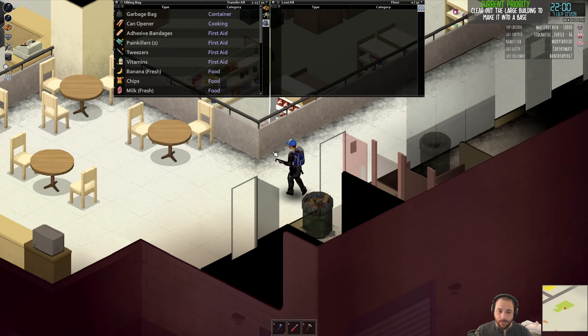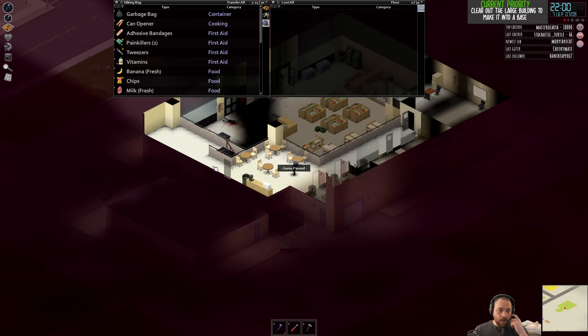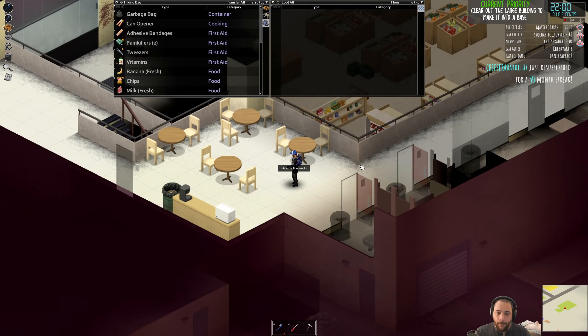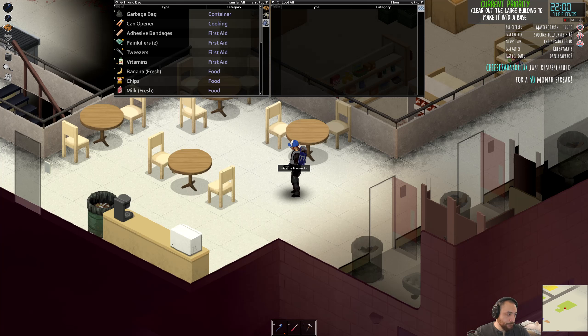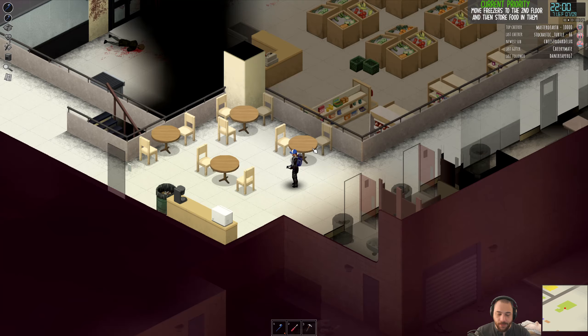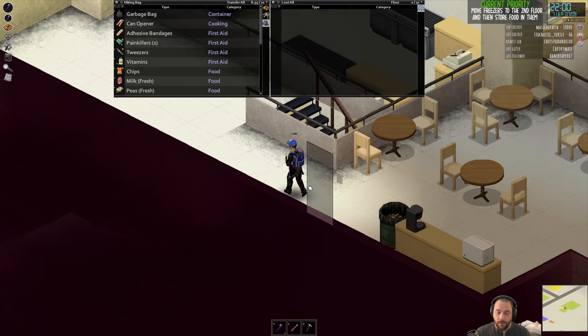The next thing I want to do — because all of these pieces of furniture are pretty crummy — is either try to find a better place to sleep, like moving a couch into this loft, or move the freezers to the second floor and store food in them. As I mentioned before, fresh produce goes not-fresh real fast, and the faster you can get it into freezers, the better, so you have access to nourishing food later on.